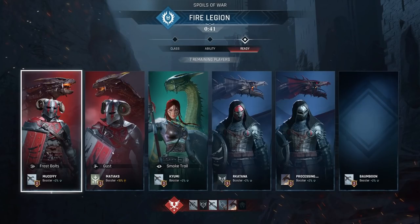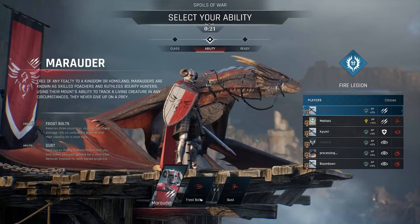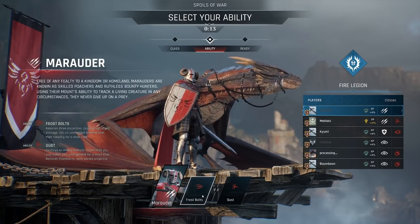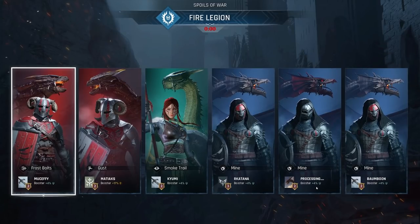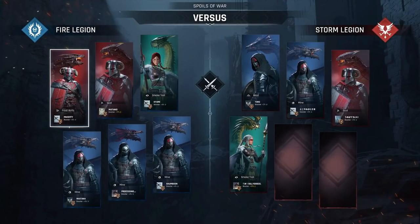Multiple people can choose the same class — that's cool. You actually choose what ability you go in with. All right, I choose frost bolts because they're pretty strong — the frost bolts cripple the turning speed. Oh look at this guy — his dragon's different, he's got a more red one and a booster activated. We all have boosters. Oh no, they're missing two players.